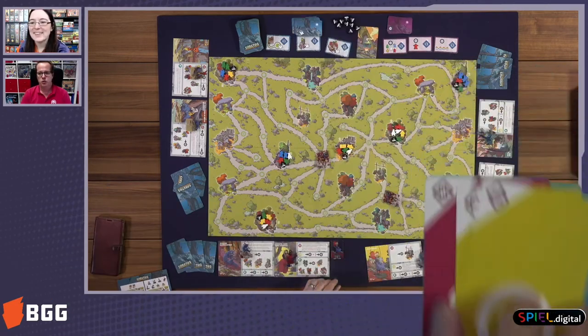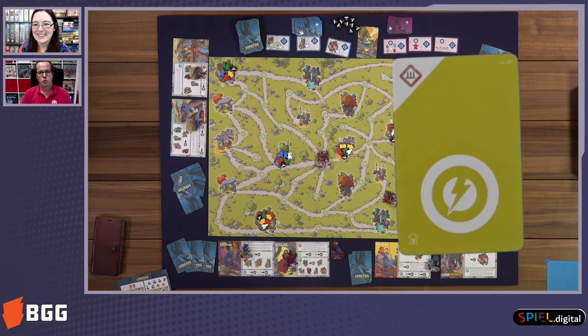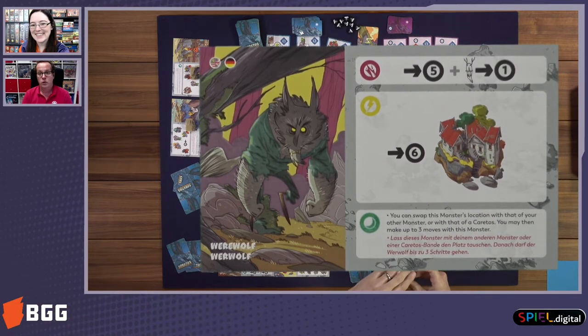On the monster card you can see three symbols: the comet in red, the thunderstorm in yellow, and the moon in green. Looking at the yellow icon on the monster card, it shows what the action will be. For example, the werewolf can make up to six movements. In this case it shows a village, so the werewolf can jump between villages like a portal.